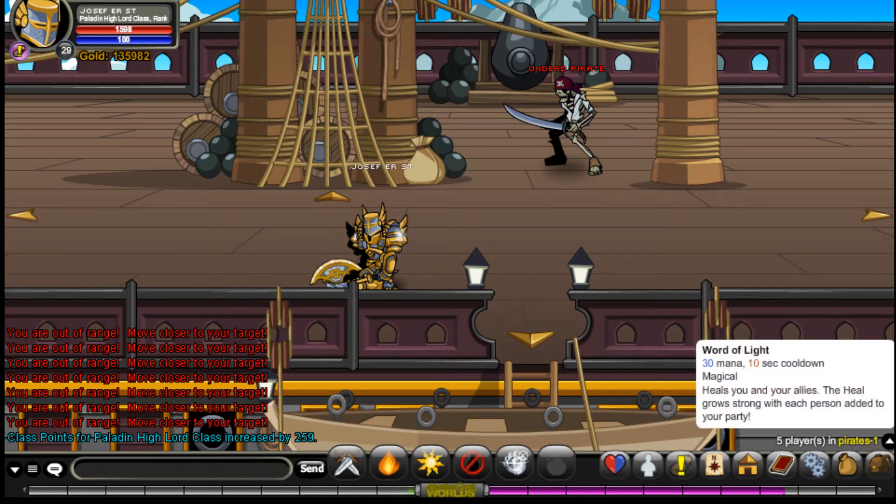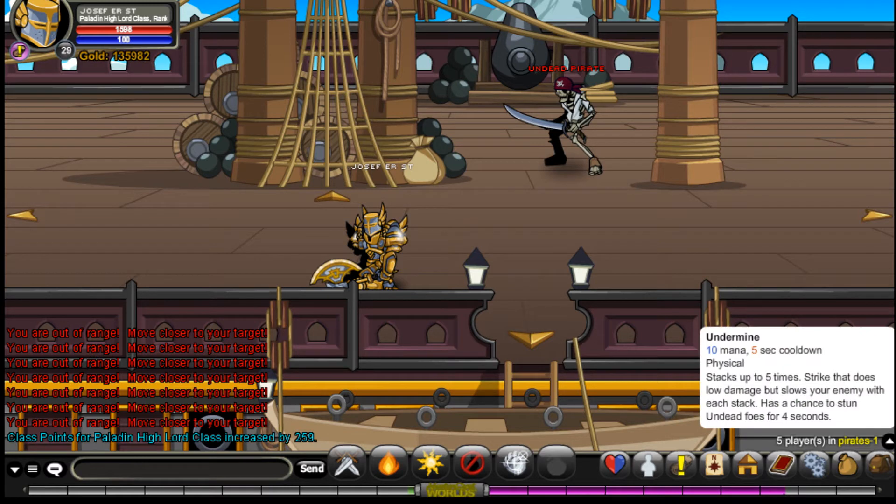Ward of Light heals you and your allies. The heal grows stronger with each person in your party. 30 mana and 10-second cooldown. Undermine: 10 mana, 5-second cooldown, physical, stacks up to 5 times. A strike that does slow damage but slows your enemy with each stack. Has a chance to stun until it falls for 4 seconds. This doesn't increase whenever you have any party members.